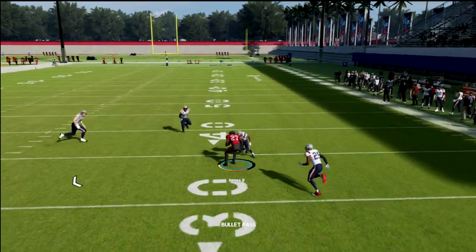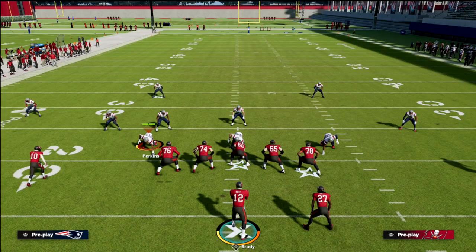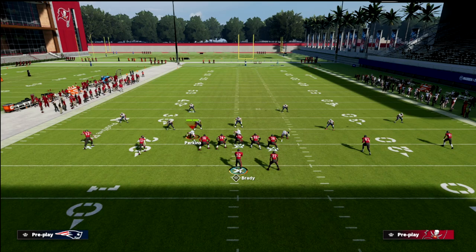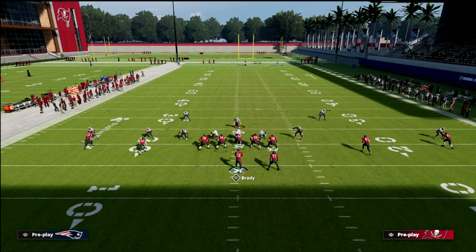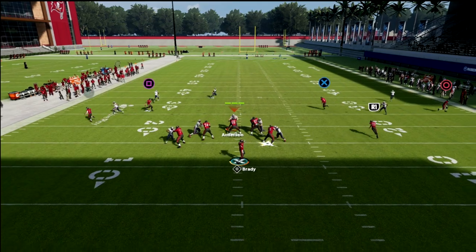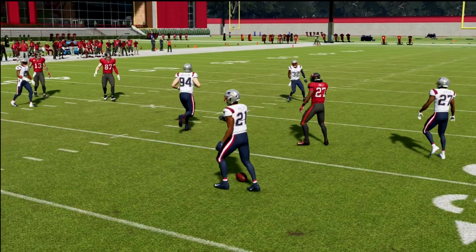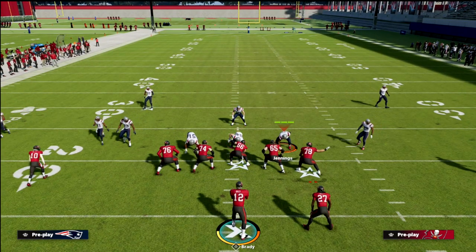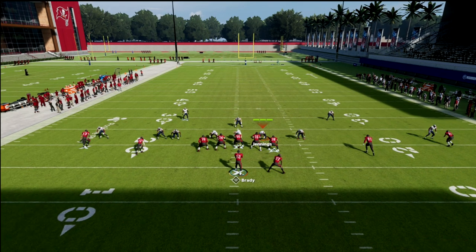Notice our first read is always going to be our running back wheel. This is going to beat every major blitzing concept you're going to face in Madden 22. I'll show you the number one most called defense, especially when it comes to pressure, and that is the Mike Blitz 3. What you're going to notice is that the out route is going to pull the flat and then you're going to have this easy, wide open wheel to the running back. This is really what makes this route so special. That running back route can get open whether it be manned up or zone covered, especially when you have this nice tight end post attached to it.